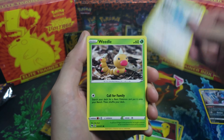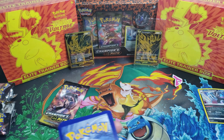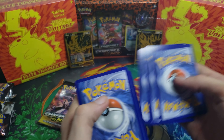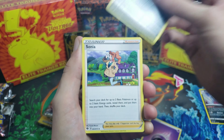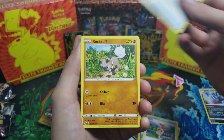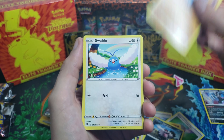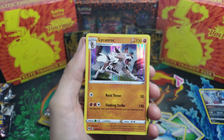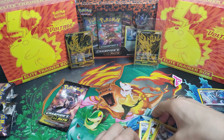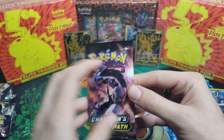If you guys haven't peeped the newest video on the channel before this one, we opened up the Zacian and Zamazenta Ultra Premium Collection box — you can see those two bad boys right there. It's an absolutely amazing opening, and I didn't even realize but it's my 100th video on the channel. I wish I could have made that a little more commemorative but I just wasn't paying attention. That's really cool — if you guys haven't checked it out, I would consider doing so.